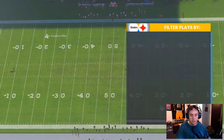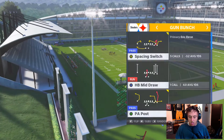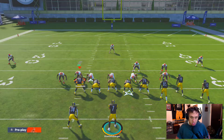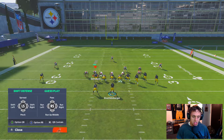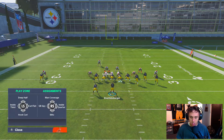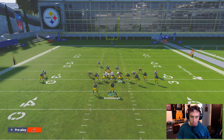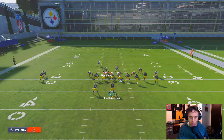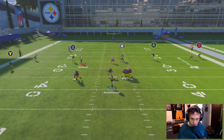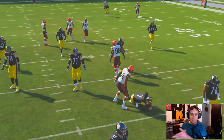We'll go Cover 3 — this is 3-4 Bear. This is one that worked really well, against a non-max pro Gun Bunch. It's just a simple spacing switch. The way to set this up is to pinch everybody, slant the D-line inside, put someone on a spy, drop into a curl flat, contain, and blitz your user. Then just swerve right. Right there — we get no pressure whatsoever.